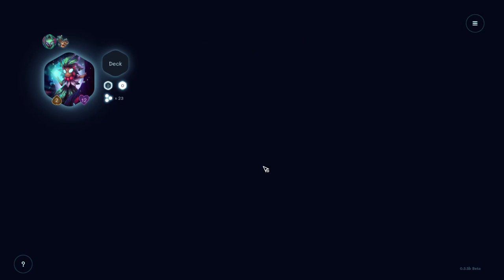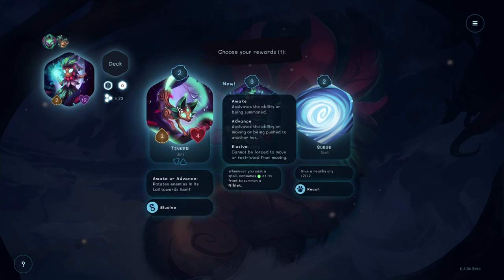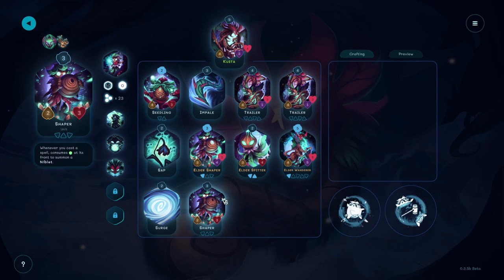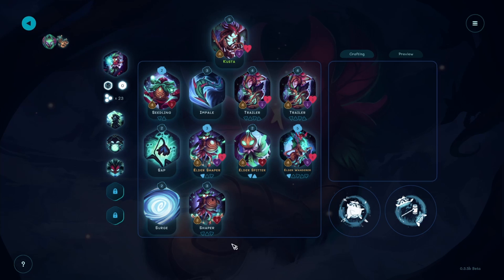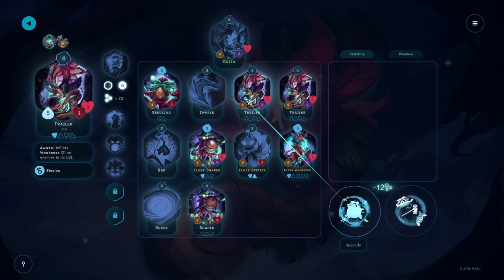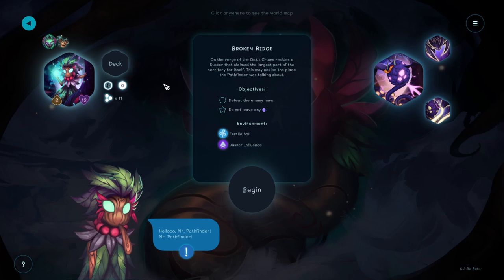We're up to 23 - unfortunately we're one away from an upgrade. I think we probably want a unit but I don't like these tinker units much. I think I'll grab another shaper. If I had two of them out at once I could cast a spell and get two niblets. This would give me a health point. These ones are kind of important - they're so weak right now but I'm still gonna start the process of buffing them up. Okay, so let's start on the boss.